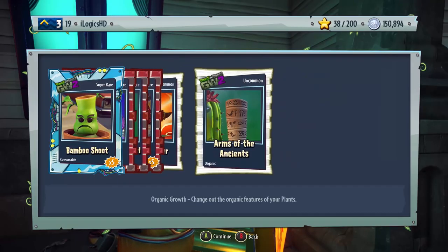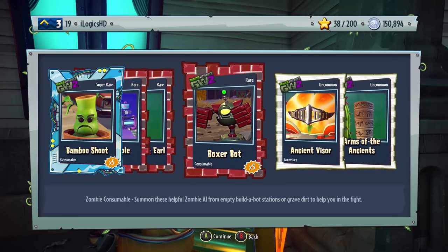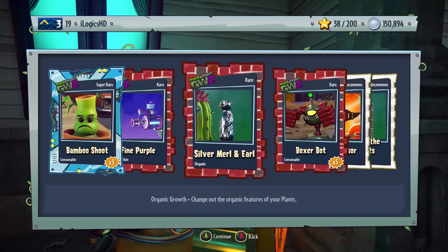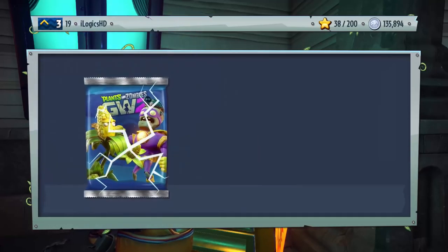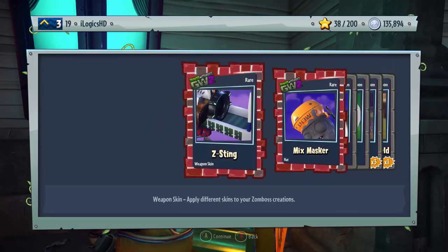You got me, game — because you gave me two uncommons at the start so I thought it was going to be a really sweet pack. Then I got Bamboo Shoots as the final piece. We got Fine Purple Weapon Skin, Silver Merle and Earl organic, and Boxer Bots which is helpful. But I really thought you were going to give me a Legendary at the end purely because there were no commons.